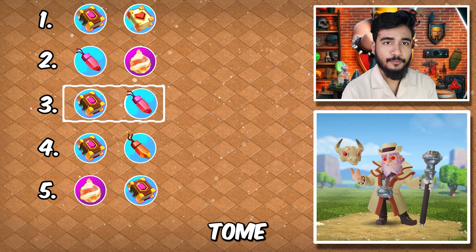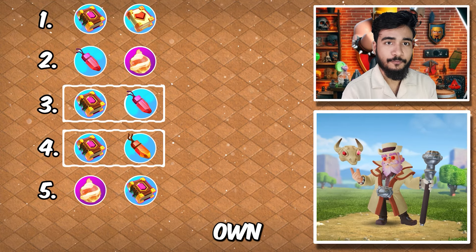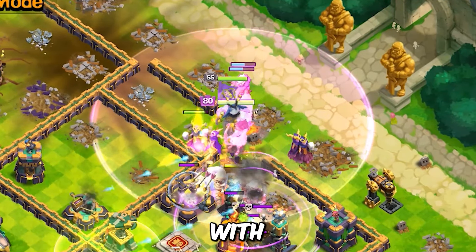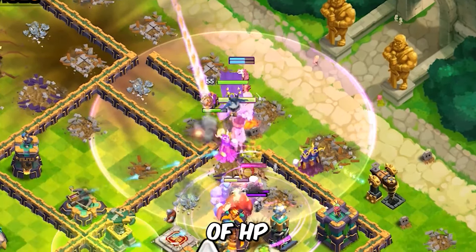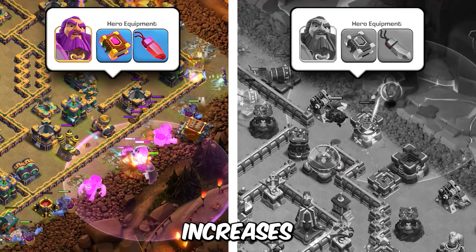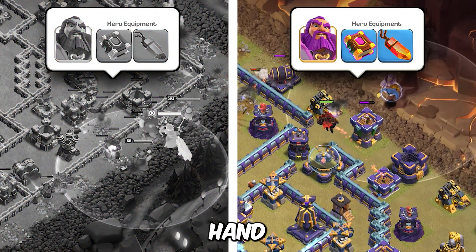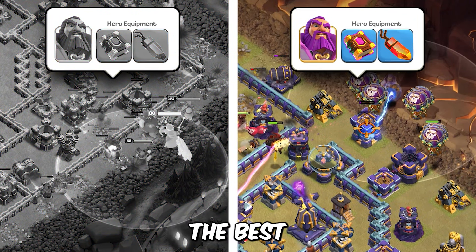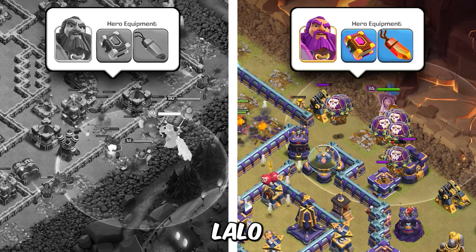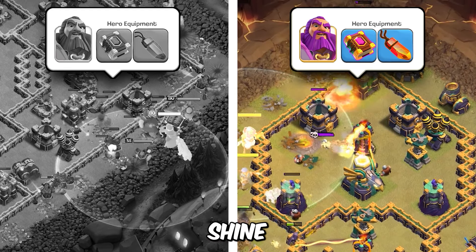Up next we have got the eternal dome with the raid gem or the life gem — both have their own benefits. The raid gem combination works best with troops that have a pretty decent level of HP, in other words bulkier troops. Raid gem increases the attack and speed of the troops quite a bit. On the other hand, the life gem combination works best with troops that have a little bit less HP, especially lalo and hog rider combinations — this combination will really shine there.